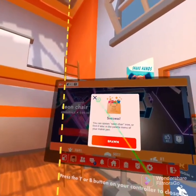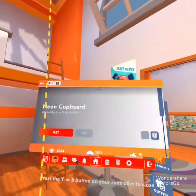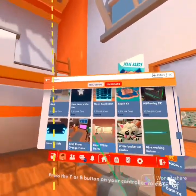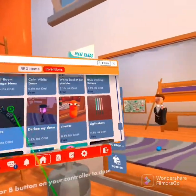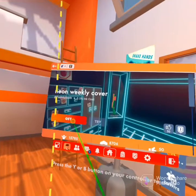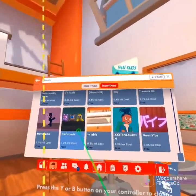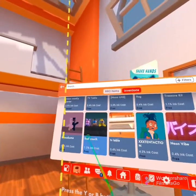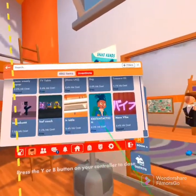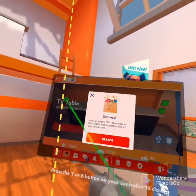Neon chair — we're going to get that. Neon cupboard. For this episode, it's probably only going to be basically just me getting the stuff for when we are going to be building. That's cool, I like that. Neon vibe. I'm going to put in the TV table.